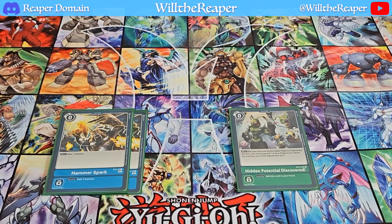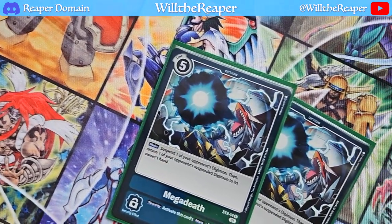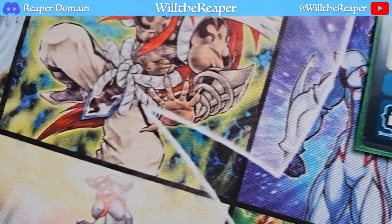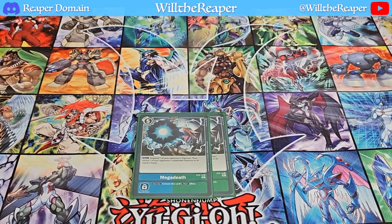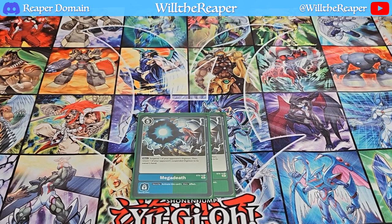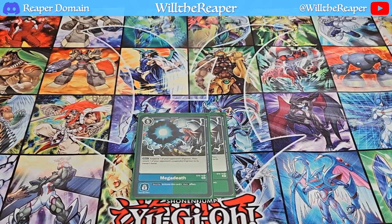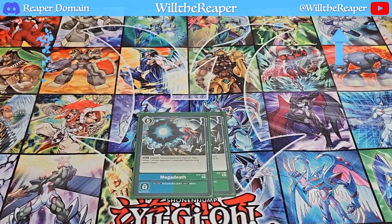This particular deck definitely has quite a bit of speed, allowing you to accomplish so much in very little time. For options that counter opponents, I'm rounding things out with two copies of Megadeth. It's only a cost of five, which is surprisingly cheaper than I thought, given it is capable of so much — suspend one of your opponent's Digimon, then return one of your opponent's suspended Digimon to their hand. There are so many cards now that prevent deletion, so bouncing back to hand is very nice and inconvenient for your opponent, all for the cost of five rather than something like Gaia Force.